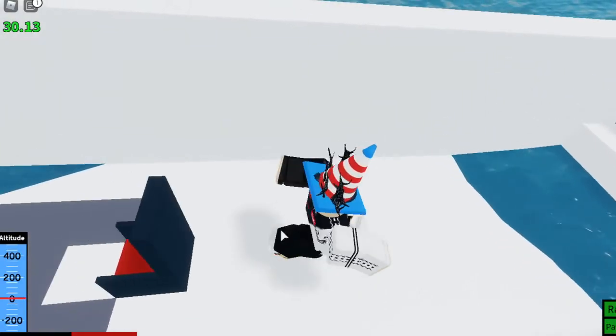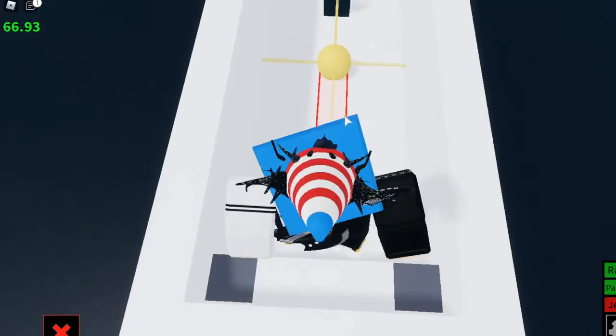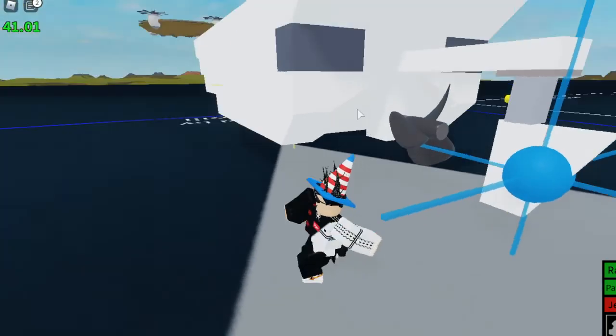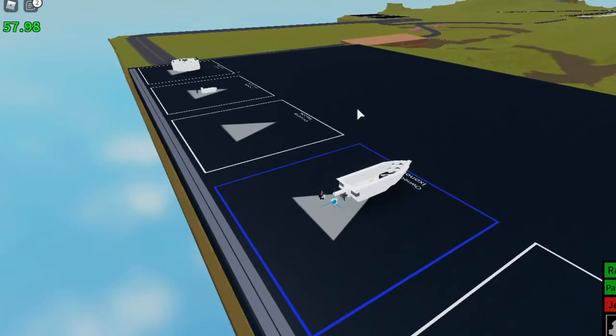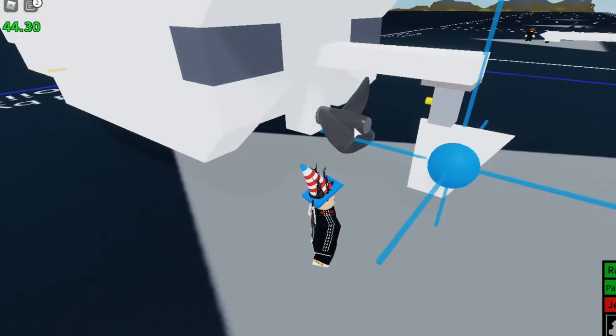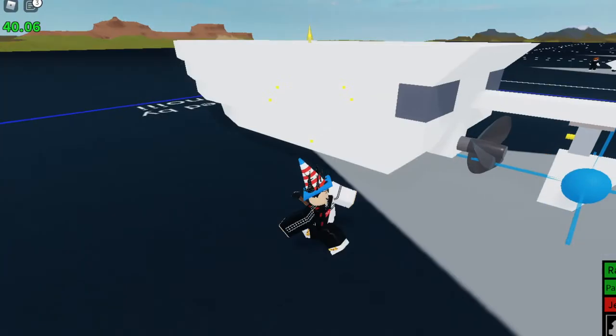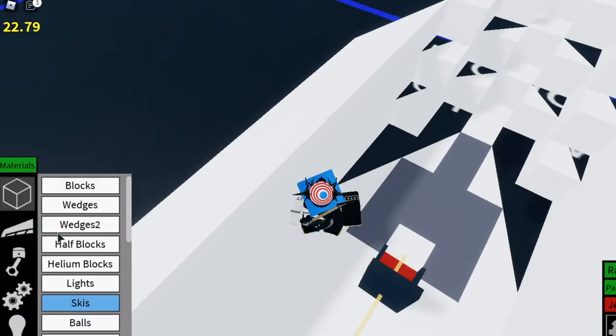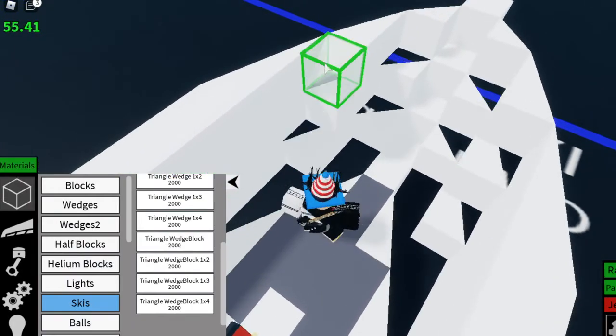You never know. I think that looks good. So now I'm going to go up higher. I'm going to blacklist you guys because I'm going to be working inside the boat now. Wedges two. Let's try to get this to work with some triangle blocks. I know it will work, but I don't really do a good job with triangle blocks.